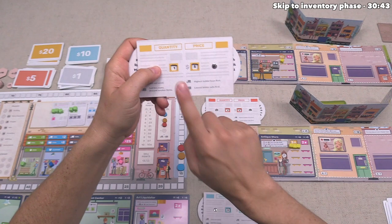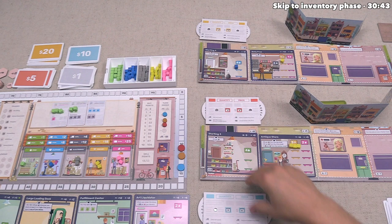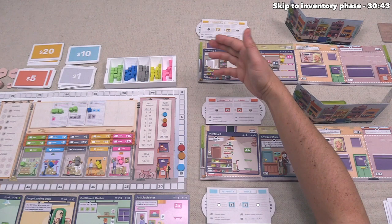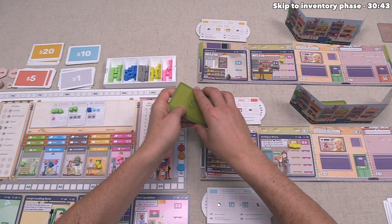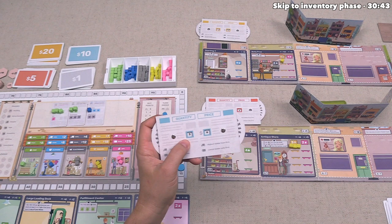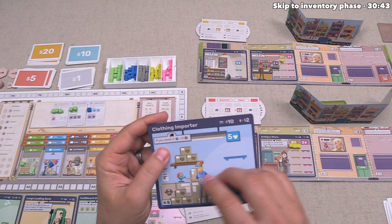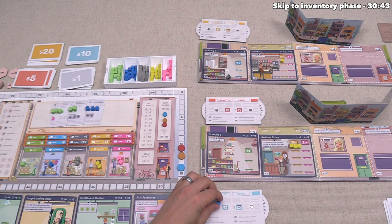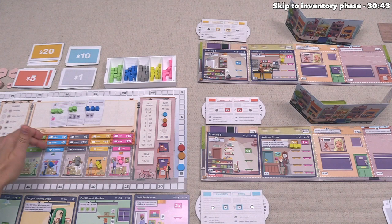Orange reveals they chose to sell one at $5 — even lower than expected — so orange sells first. They place their cube and earn $5 minus a $2 starting building penalty, netting $3 profit (they bought it for $2, so a $1 gain). Then we sell up to three at $6 each with no penalty on the clothing importer. There are only two open demand spots left, so we sell two and earn $12. The third clothing is returned to the supply.